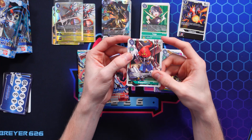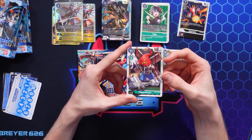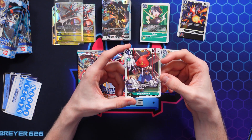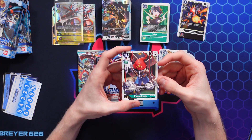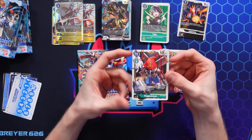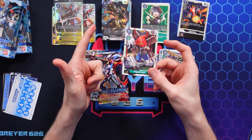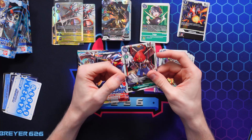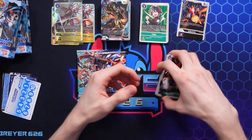Puppetmon has a really neat effect: on play, suspend one of your opponent's Digimon, and during your opponent's next unsuspend phase, none of their Digimon can unsuspend. Basically you tap their Digimon and they can't untap until their next turn. Really, really dope card.